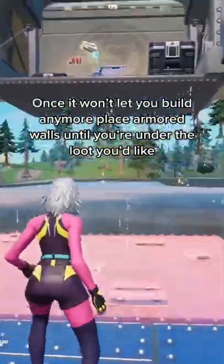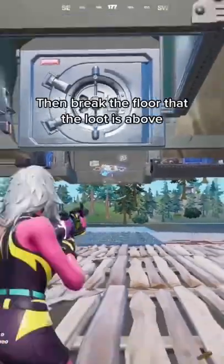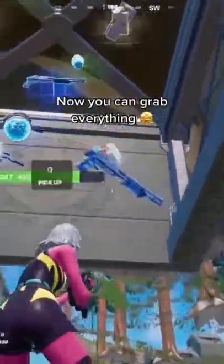Once it won't let you build any more, place armored walls until you're under the loot you'd like, then break the floor that the loot is above. Now you can grab everything.